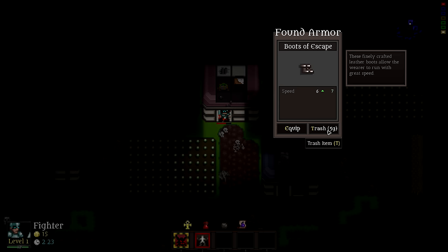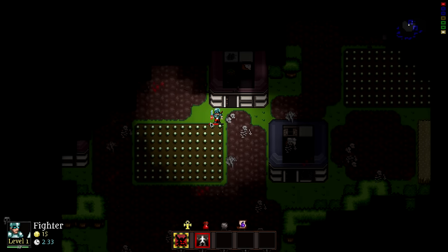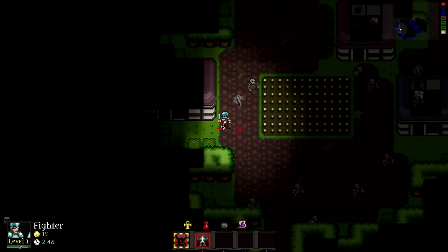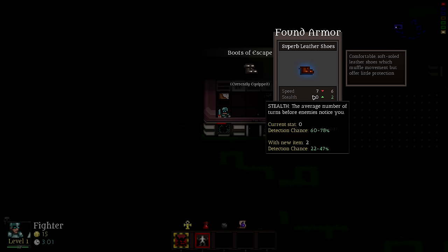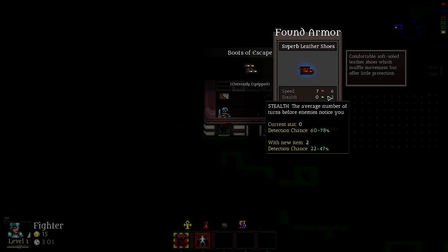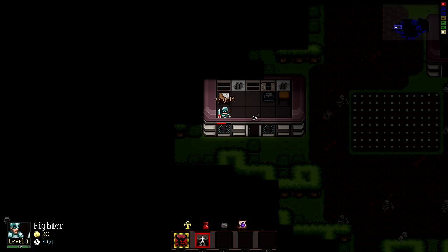We did pretty good against that — Boots of Escape, speed goes up by one. I'm going to equip them. It gives you a comparison every time. The map's filling out and I can show you — it fills as you go, so you'll see open areas to explore. There's a chest! Inside: superb leather shoes. Based on the type of character you're building, you can sacrifice stats. If I was going for a stealth or thief build, I'd go for stealth here despite the speed loss. It's a total point gain, so I'm going to take it.